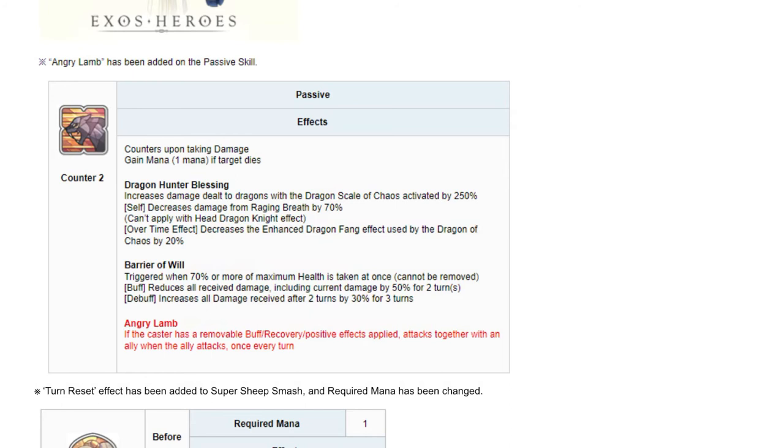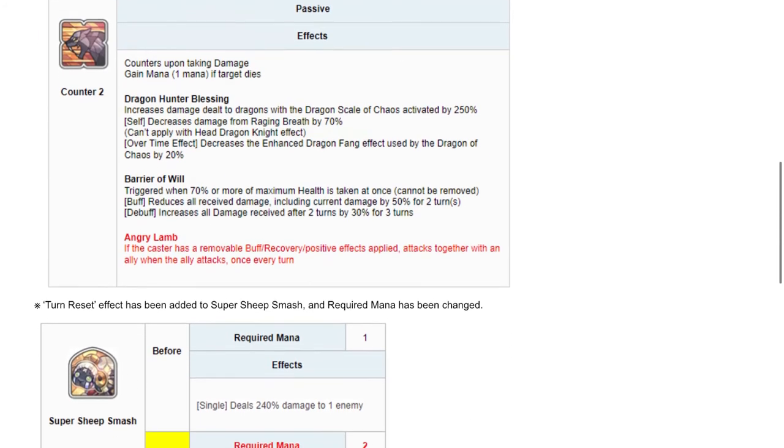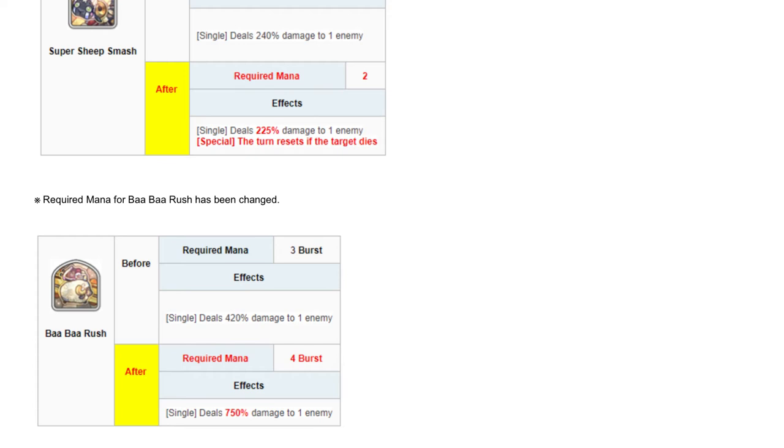Let's go to her S1. Before, her S1 was one mana and dealt 240 damage to one enemy. It's been changed to two mana but with decreased damage. However, the special is that the turn resets if a target dies — which is very good for finishing off enemies and moving on to the next target without wasting your turn.